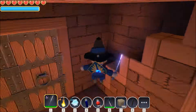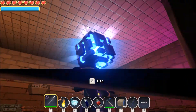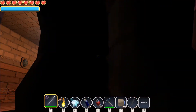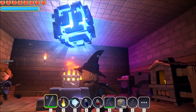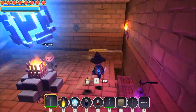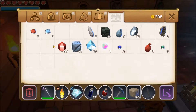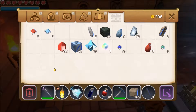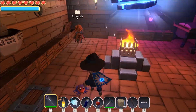There are items that can restore durability, like the sharpening stones. This floating thing is the mob spawn denial zone — it basically doesn't allow monsters to spawn in my base. Here are the storage crates: some are iron, which have more space, and some are wood, which have less space but are cheaper to craft.